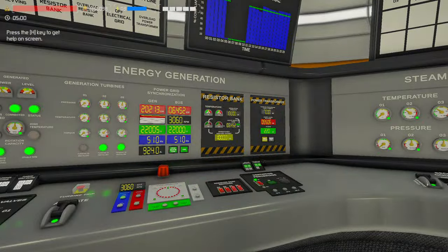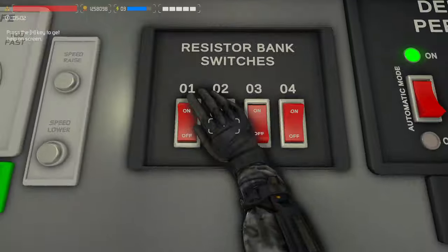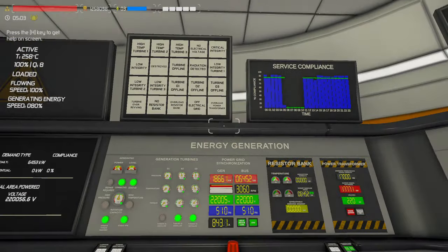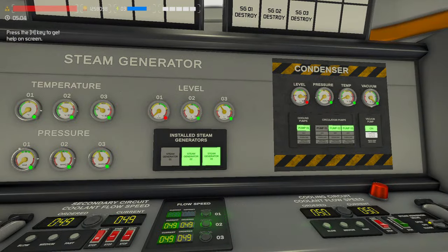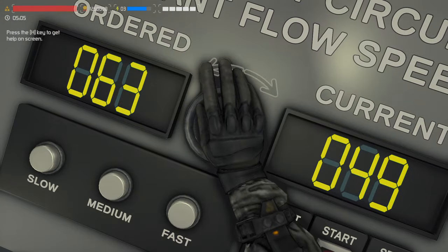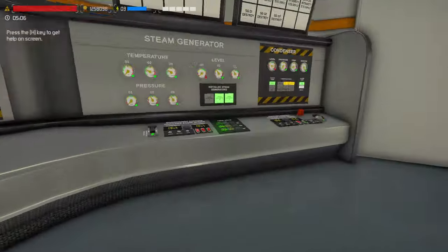Now we're cooling down. We're keeping an eye on our turbine — we're already at... see that's what I'm talking about. Warning, danger alarm. The resistor banks were overloaded. I bet if I go down there they're going to be on fire. That's why I say if you're on easy mode, honestly don't even worry about it.